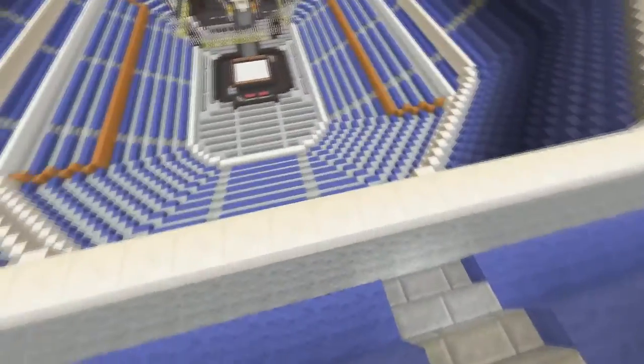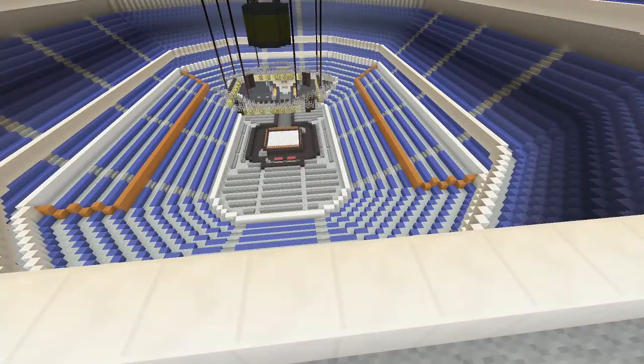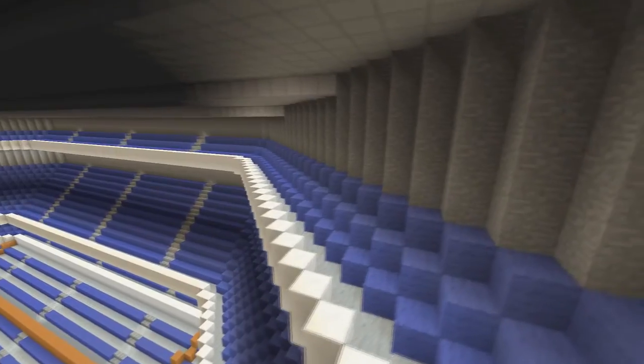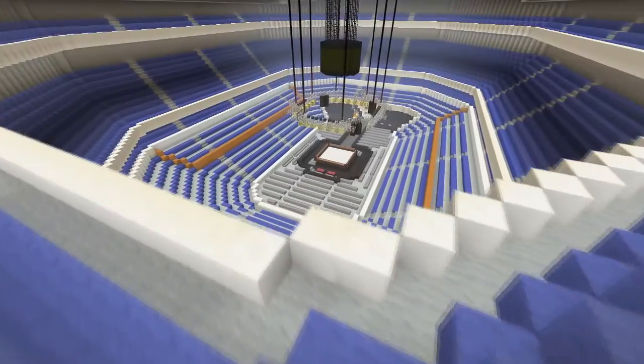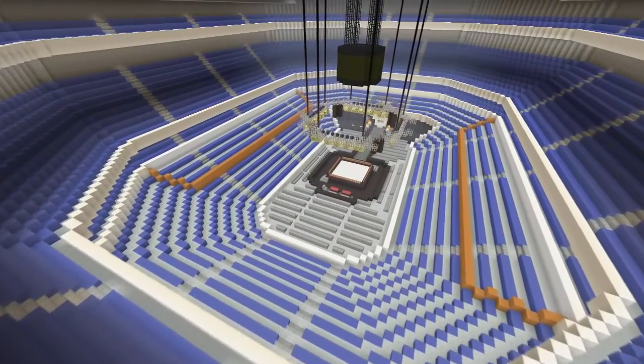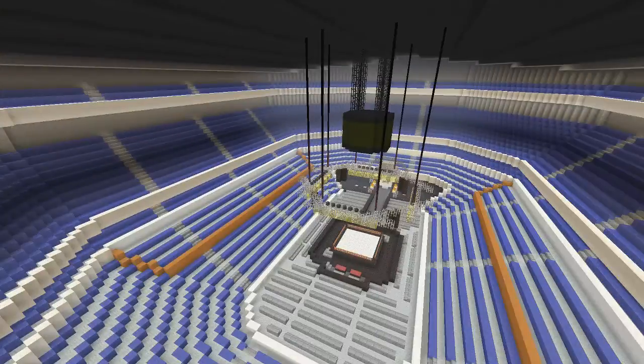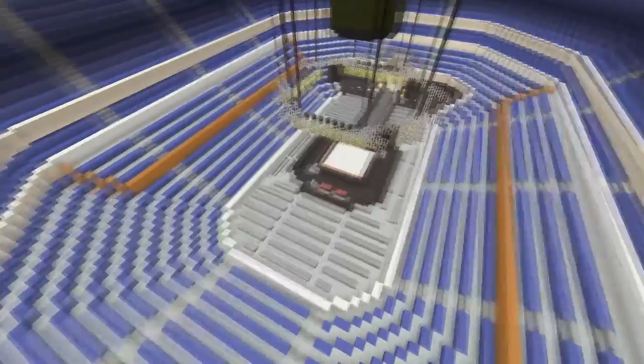The thing that caught my eye with this one was this tiny little section up above. I'm not sure if this is like a VIP section or what exactly it is. This lower section is what I'd typically call your nosebleed seats — there's usually nothing above that. So I'm not sure why there's a little section up above. If anybody's ever been to this arena, comment down below and let me know what that upper section is — I honestly have no idea.